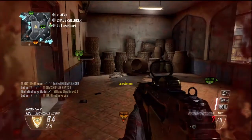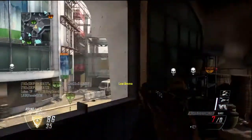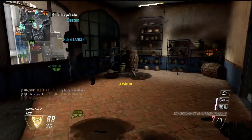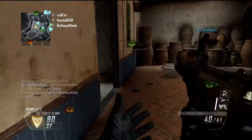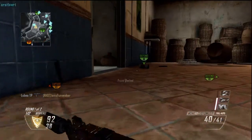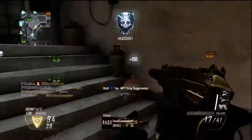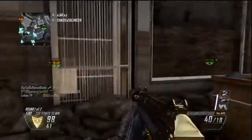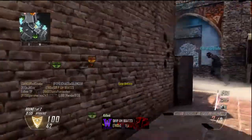Later I end up getting out of the building, running for my life, and then get shot in the back — which totally annoyed me. Overall, do not use Blind Eye; it's not a good perk at all. There are so many better perks. If you haven't already, please go check out episode one — Lightweight — which is the start of the series, and episode two — Hardline — where I cover the advantages and disadvantages of that perk. Links will be in the description.